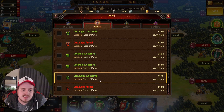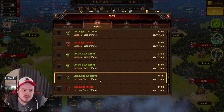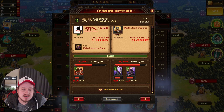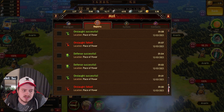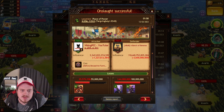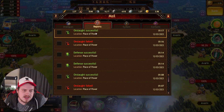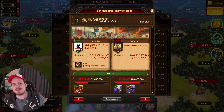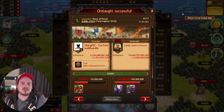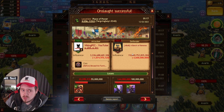Then I did a T4 attack. With your normal gear I killed everything and lost 30 million. Then I did it with one Asgard Amulet and lost 25.5 million. With two Asgard Amulets I lost 22.3 million. So I lost less and less each attack as I put the Amulets on — quite a big difference, from 30 million down to 22.3 million.